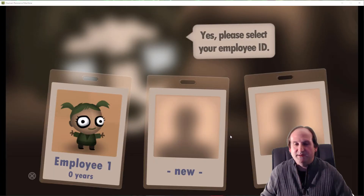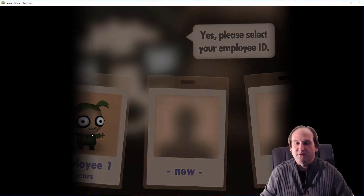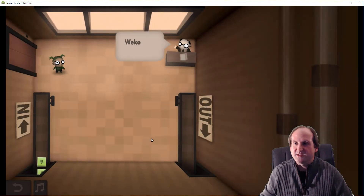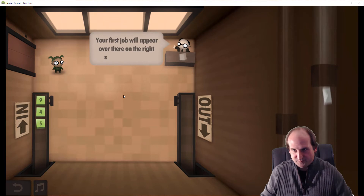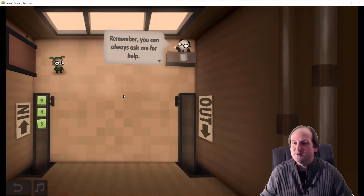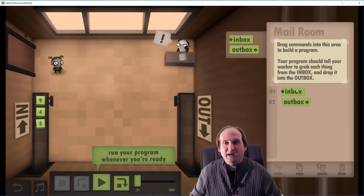So I've already picked my avatar for this game, and I click on her to start the game. So level one, the mailroom, starting off day one, my first day on the job. There's a very loose, very weird story that goes with this game. I'm supposed to take everything that's in the inbox and move it to the outbox.